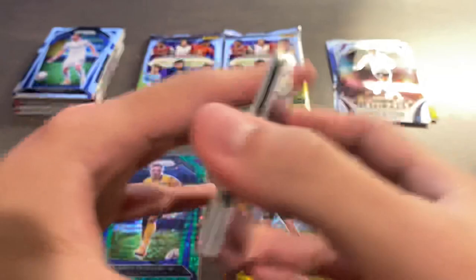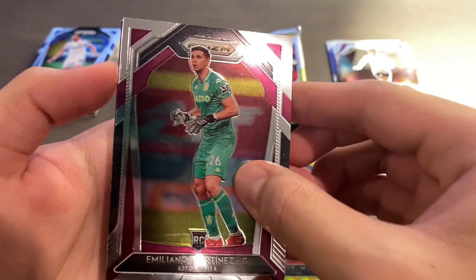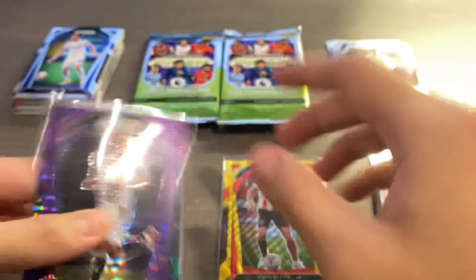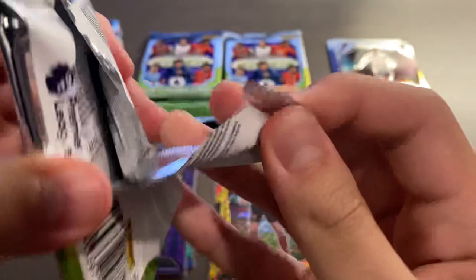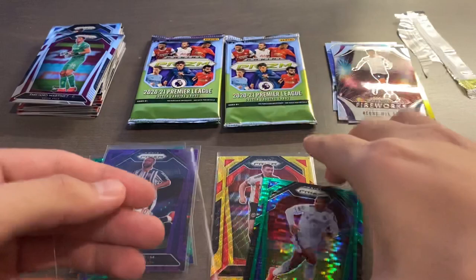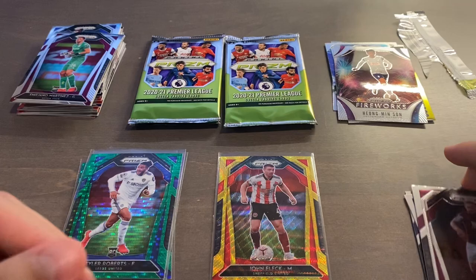Aymeric Laporte, Sergio Aguero — who unfortunately I think is retired now — and Emi Martinez. Our purple is a Matt Phillips for West Brom, and the purples are a super short print at about 34 made each. And I think we have four packs left. Can we hit an auto still? We can. We have a Green Pulsar in this pack: Charlie Taylor, Tanguy Ndombele, Kyle Bartley, and our Green Pulsar is a Tyler Roberts for Leeds — and that's a rookie. Sweet. Green Pulsar, I mean — I was saying wave because I was seeing the Gold Wave in front of me. And the Gold Waves are quite gorgeous.